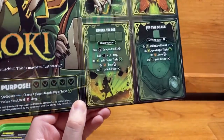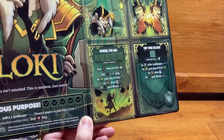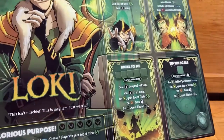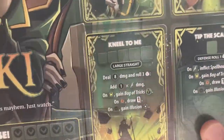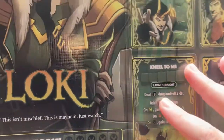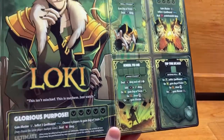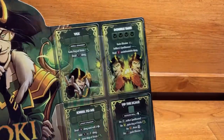Kneel to Me is your large straight. You deal eight damage, then roll three dice and add one damage per scepter rolled. On illusion you gain Bag of Tricks, on lies you draw a card, and on mischief you gain Illusion. Note that the scepter bonus uses the 'per' symbol, so multiple scepters add multiple damage, while the rest are 'on' symbols, so extras don't stack.